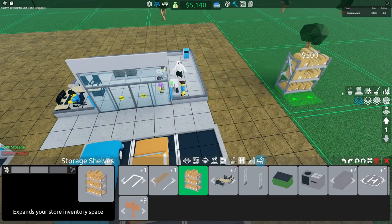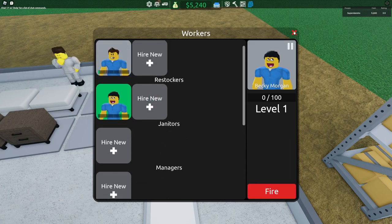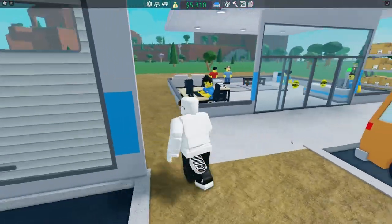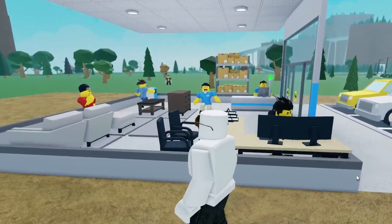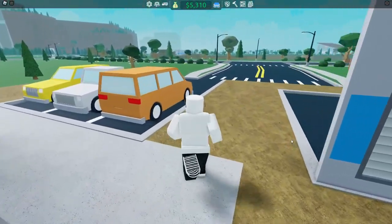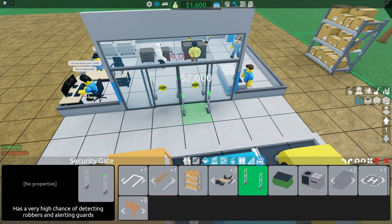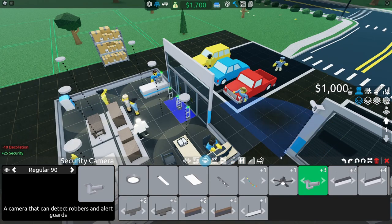Now that it's a new day, I placed a storage shelf and hired a restocker to do my job. Things were starting to get easier, but then I realized some guy was watching me. I didn't really know who that guy was — he was just kind of there, so I ignored it. But then he switched spots. I put some metal detectors to make sure nobody does the gritty all over my store, and I also put a security camera to help with that.